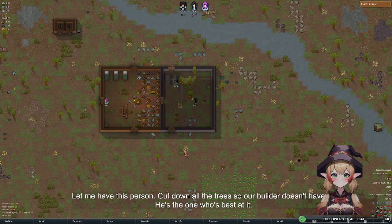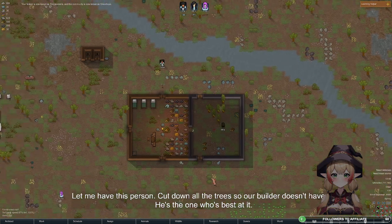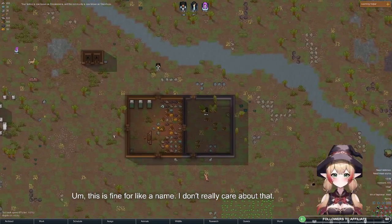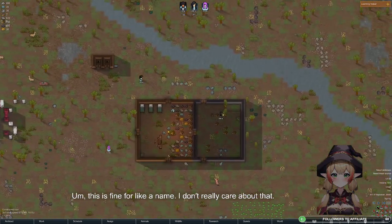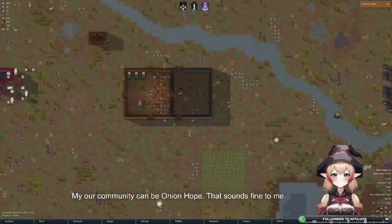Let me have this person cut down all the trees so our builder doesn't have to — he's the one who's best at it. This is fine for a name, I don't really care about that. My community can be called Onion Hope. That sounds fine to me.